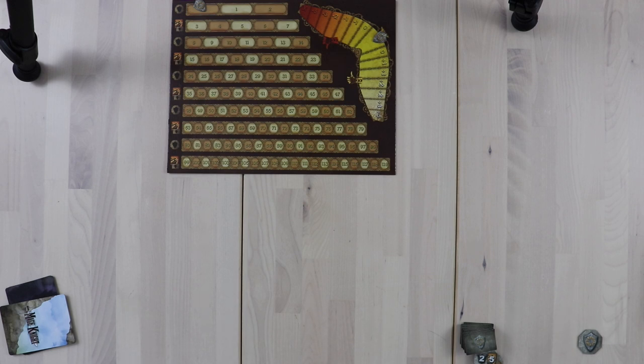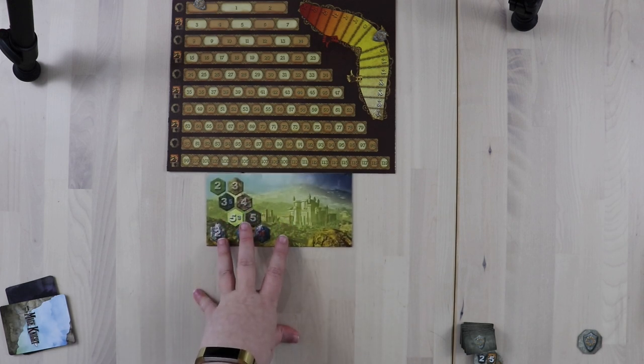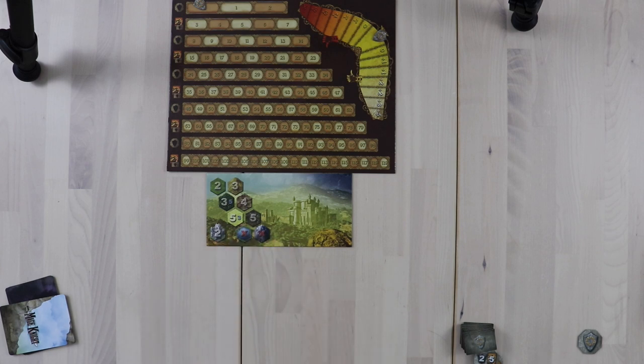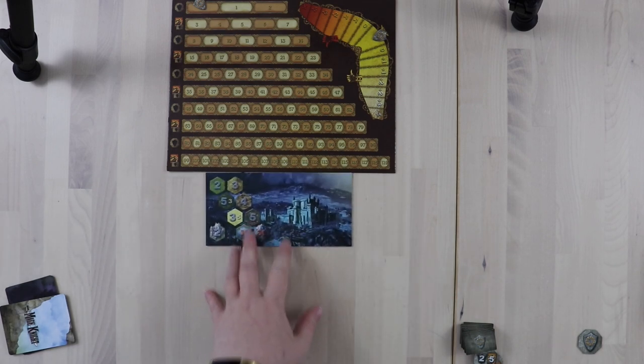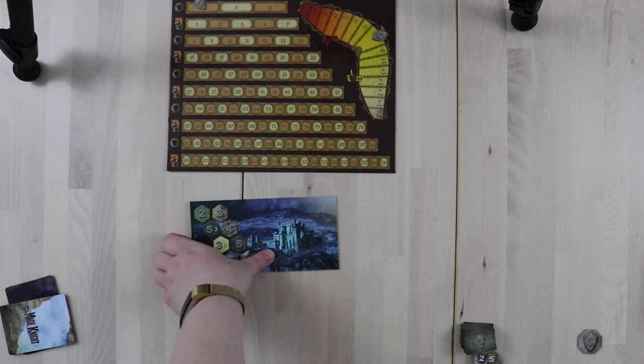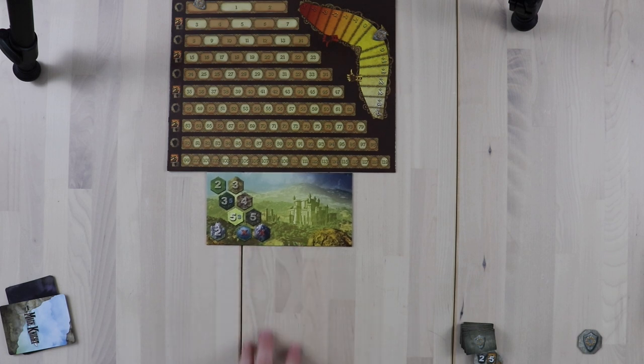Next, you might want to put out the day and night board. This is just a nice little place to put it, and it makes it easy to see everything. In Mage Knight, you have rounds divided between day and night — you'll have a day round followed by a night round. Typically, you start out during the day. We're going to talk about what all these different hexes mean later, but just set out the day board. It gives you something symmetrical to look at.